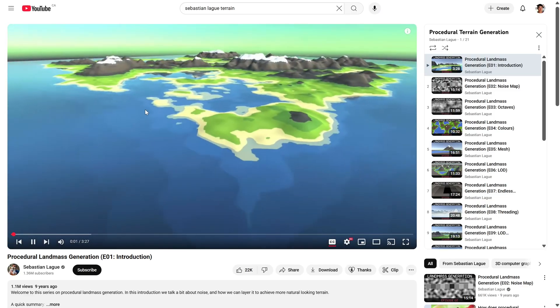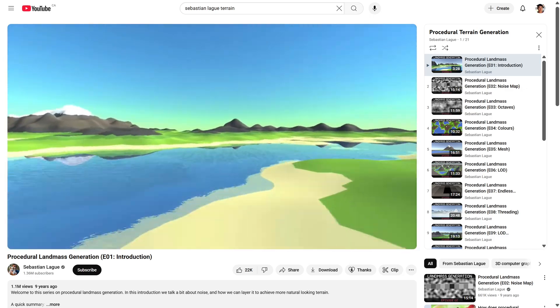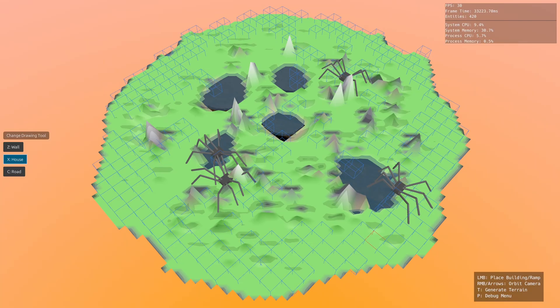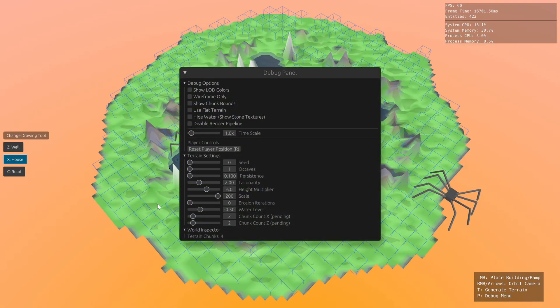Because my game uses procedurally generated 3D terrain inspired by Sebastian Lagg's tutorials, and because I want the environment to eventually be very interactive — for example, things like erosion should change smoothly as the rain hits the mountain — everything is going to be very GPU and CPU intensive. So I decided to focus on single player for now to avoid adding networking lag.